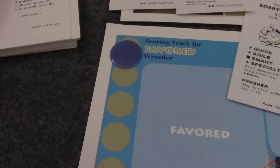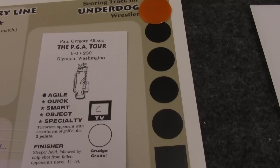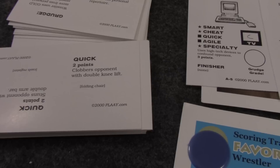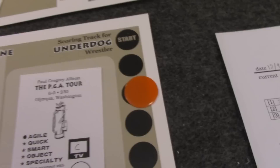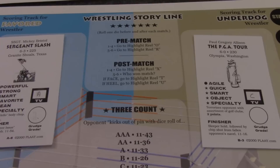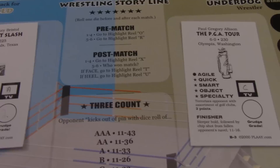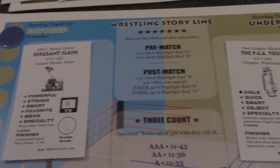The call for which trait is being used comes from the fast action cards. For instance, this card is asking for the quick quality. If you flip this card over, you look at each wrestler and see which one has quick. Sergeant Slash does not have it, but Paul Gregory Allison, better known as the PGA Tour, does — so he scores two points and clobbers his opponent with a double knee lift. You move his scoring marker down two points, and that's really how a match plays out.